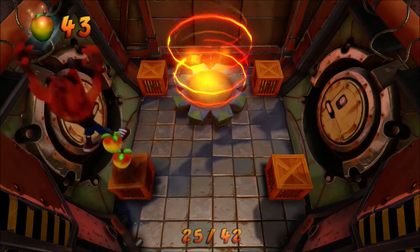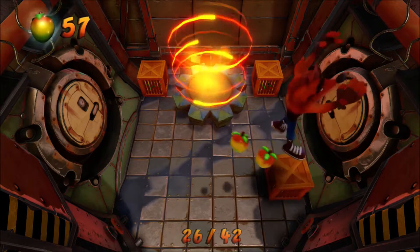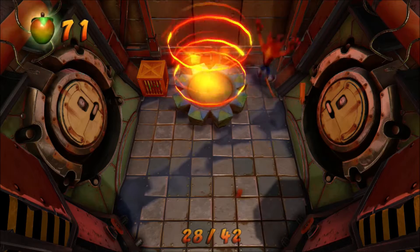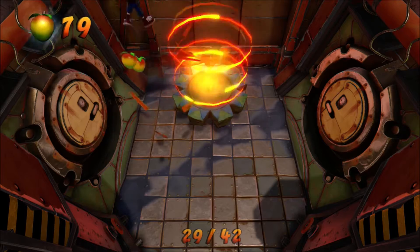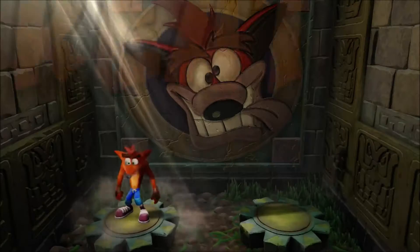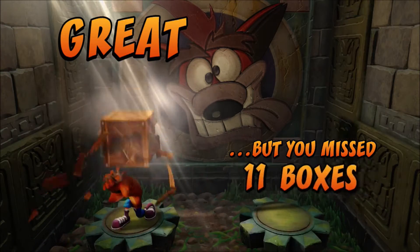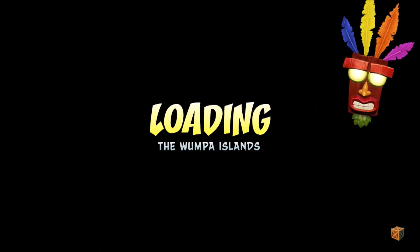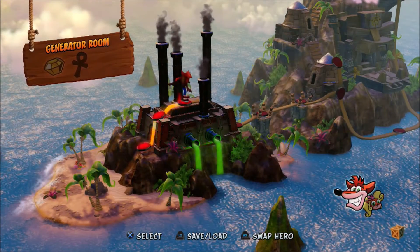I will get the Wumpa Fruit in the bounce boxes because I do want more lives, even though I think I'm over 30 still. I don't have enough to get a Wumpa, but never mind. Crash will just have to suffer the humiliation of at least 13 boxes — bad luck for him. Anyway, let's go to the next level: the Generator Room.